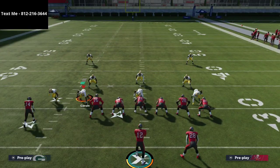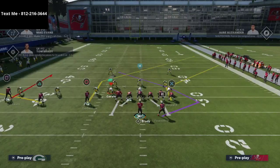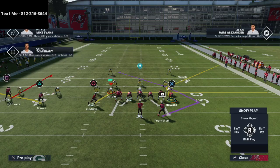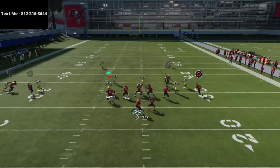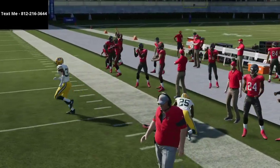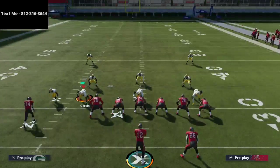Curl flat is such a good play because one of the things most people don't realize about Trips tight end is the alignment issues it can cause with man coverage. When people run man coverage, this can do a really good job of causing bad alignment. What that allows for your offense is something as simple as motioning this drag across the formation, and what you'll see is this tight end will pretty much roast this guy every single time — and all we're doing is smart routing the corner and simply motioning over a receiver on a drag route.